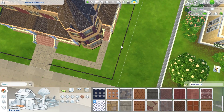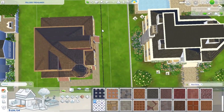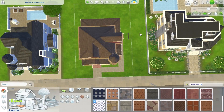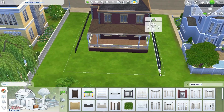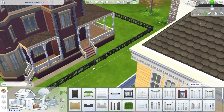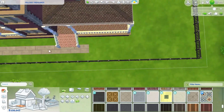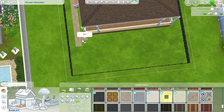Right now I'm trying to figure out the pathway to all of these different entranceways, and I end up nudging the house over a little bit. You can see that the tool is that cross tool — what you select is that you move the entire lot, in case you don't know how to do that. You can either move the entire lot or just move the building on the lot, in case you want to preserve your landscaping. Right now I don't have any landscaping, so I'm just lifting up the entire lot.